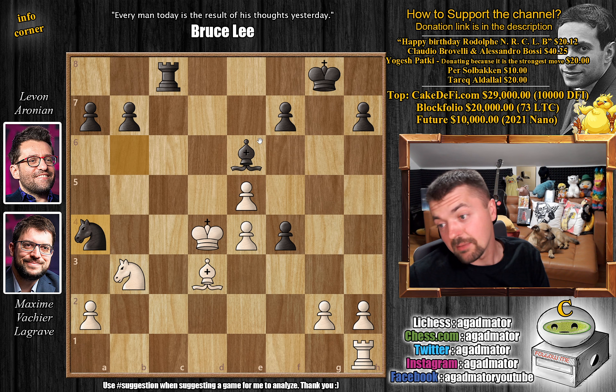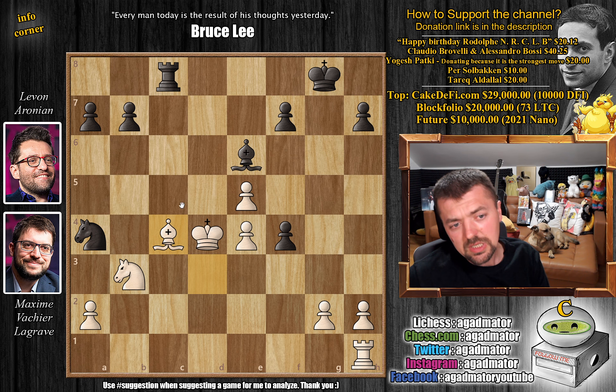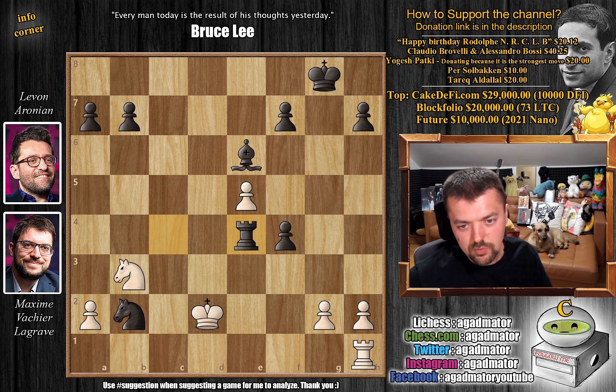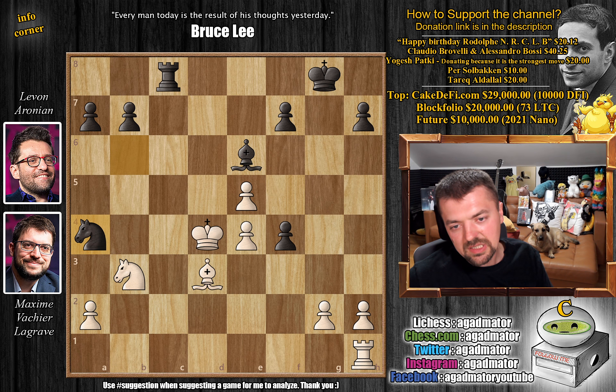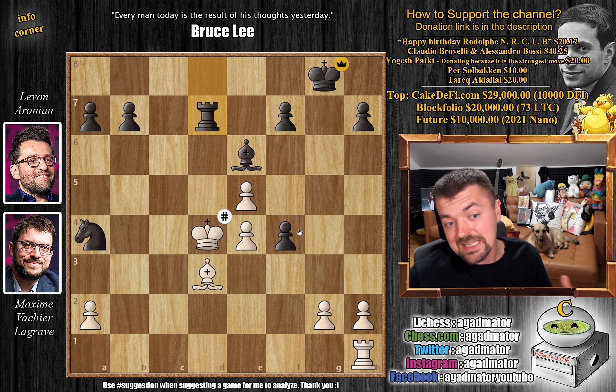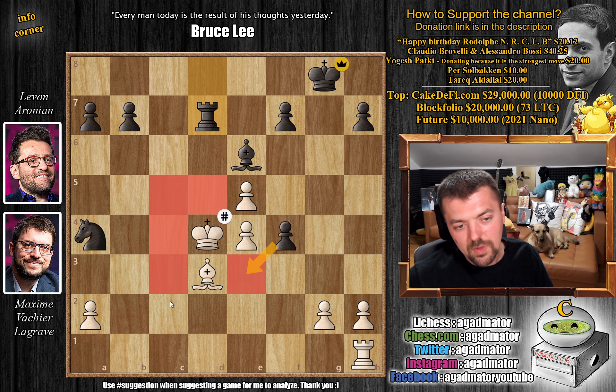Since you cannot stop this, Maxime resigned. You could try giving up material — let's say bishop to c4, but we just capture it. Rook captures on c4, king d3, knight b2 check, king moves to d2, rook captures and everything falls apart. Or if you try knight to c5, we can just ignore it — rook to d8 check, knight d7, rook captures on d7, checkmate, as there are no squares for the white king.